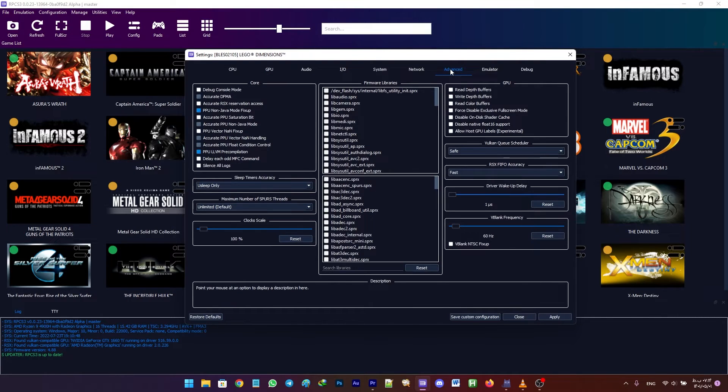Now head on to the Advanced tab. Set maximum SPURs threads to 4, and finally set the driver wakeup delay to 200 microseconds.